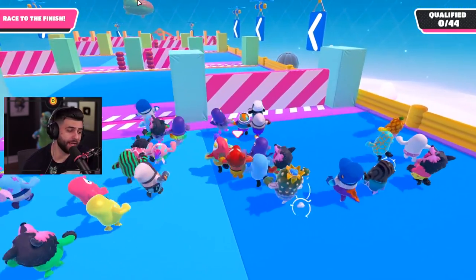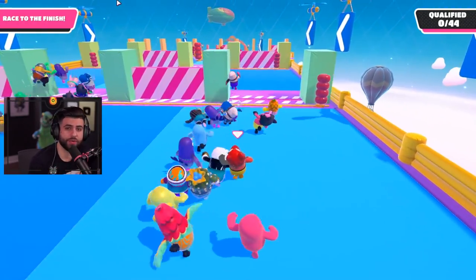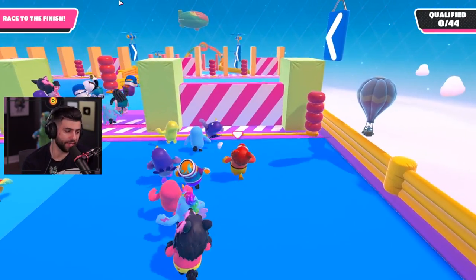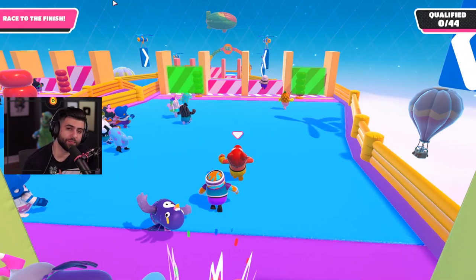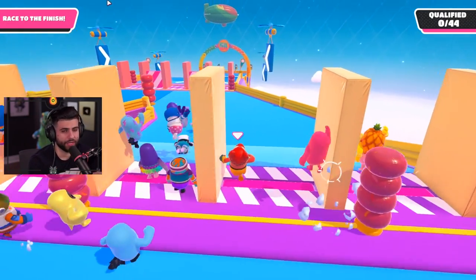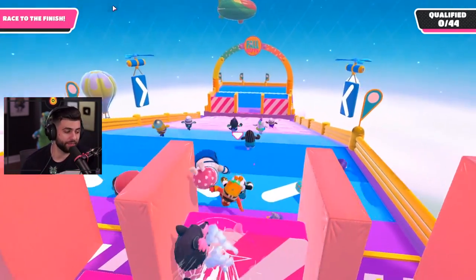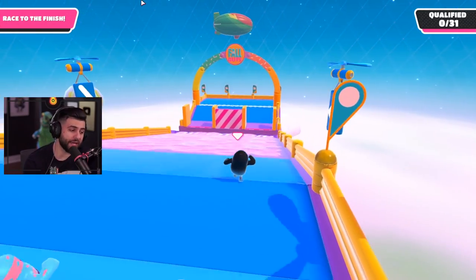Now we're jumping into Gate Crashers. The walls are going to go up and down with different timings. If you see a wall that's already open, go towards one that's already closed, because by the time you get to it it's going to start opening for you. In this third or fourth stage the doors on the far left and right have a completely different timing than the one in the center — they stay closed for a very long time and don't open too often, so it's best to just go for the center ones and play it safe.